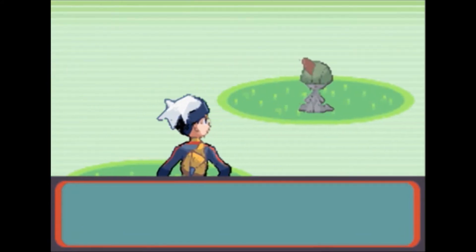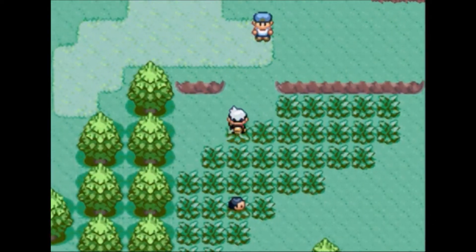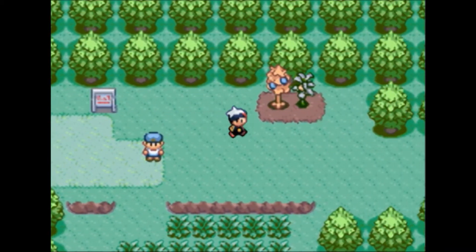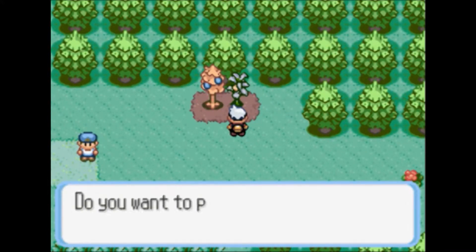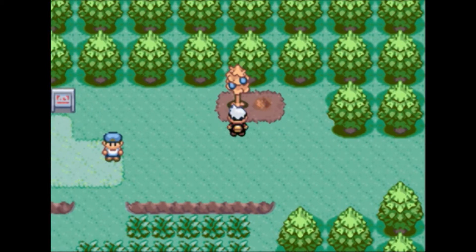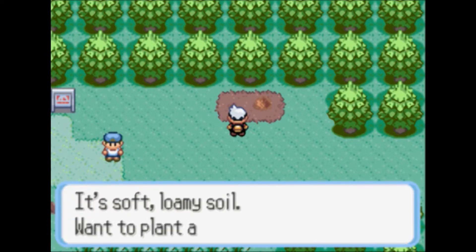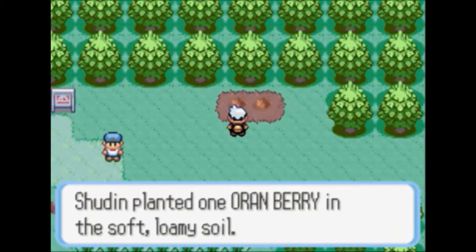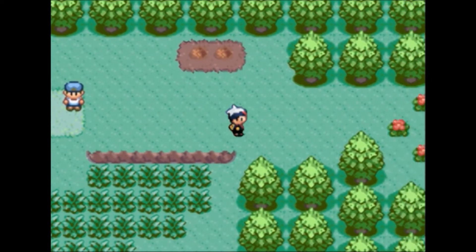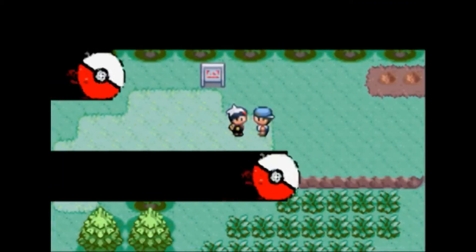Over here you'll see we've got some berry trees. What you can do is pick up the berries, and then plant a berry back. Most trees will automatically give you two, so you pretty much take one and leave one. Others may give you three, and I believe there's a way to get even more, but we can't quite access that yet. Berries are hold items that Pokemon can use in battle — they can heal HP, status effects, a whole assortment of things. The ones we got: an Oran Berry heals HP, and a Pecha Berry heals poison.